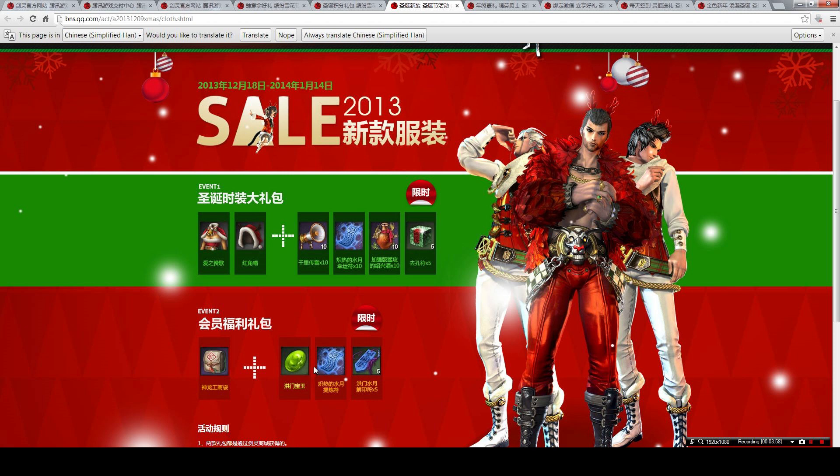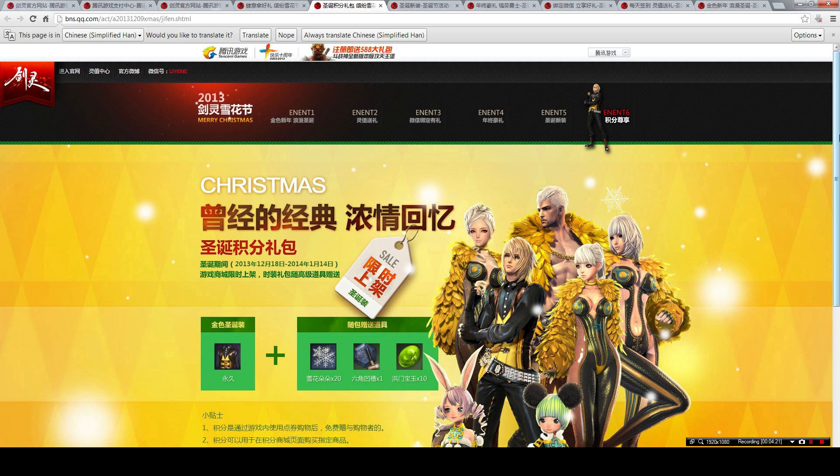There is also an unsealed talisman, which is considered a more rare resource on the server because unsealed talismans can no longer be bought from NPCs — you can only get them from daily quests or craft them yourself. So this is pretty useful.